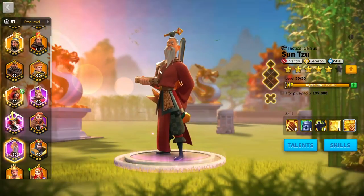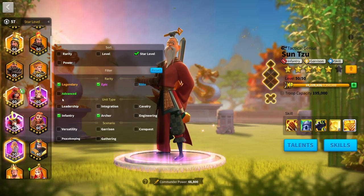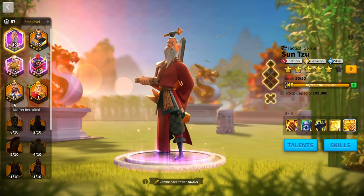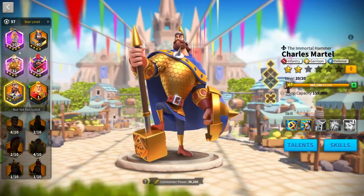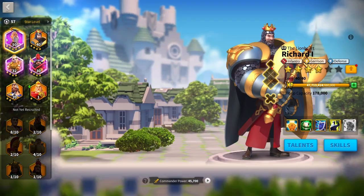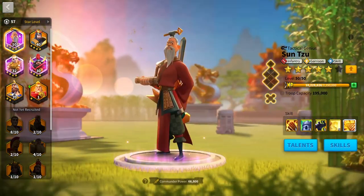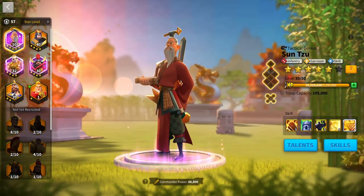Sun Tzu and Isong is a powerful march but very glass cannon — if someone hits you, you're going to die. With only infantry commanders: if you've got Charles Martell, move Isong with him; if you've got Richard, use Richard and Sun Tzu. Charles Martell with Isong and Richard with Sun Tzu in KVK1 — that's the most common I saw.